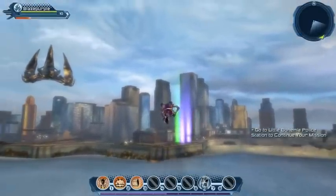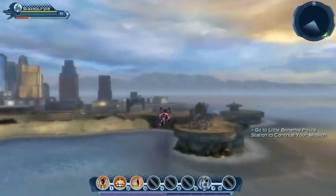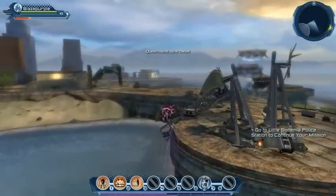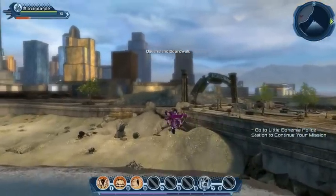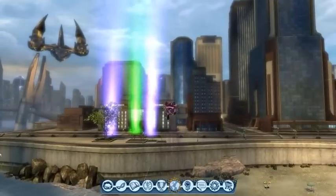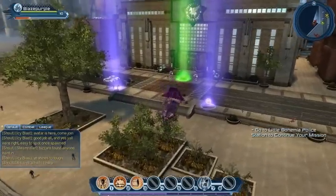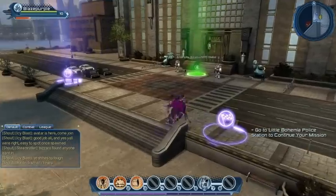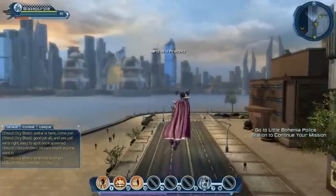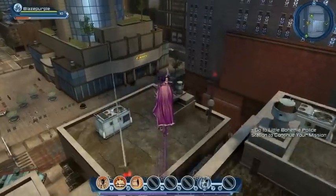Alright, we're heading over to Little Bohemia, so that should all come into view shortly. I remember this area from the beta — this is the old abandoned amusement park in Queensland Boardwalk, which should be familiar to you if you're a DC fan. Let's check the map — yes, the quest is coming up. There are a couple of races here and there's the Bohemia police station. Hopefully around here we'll see some new collectibles.